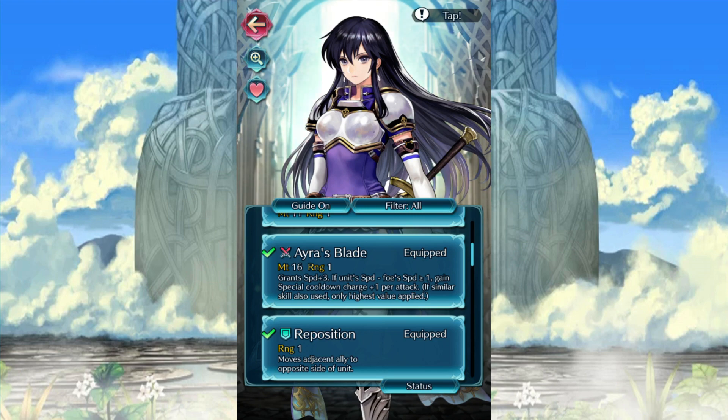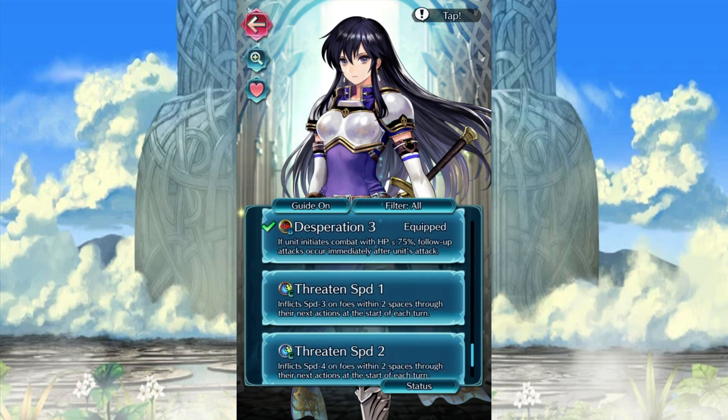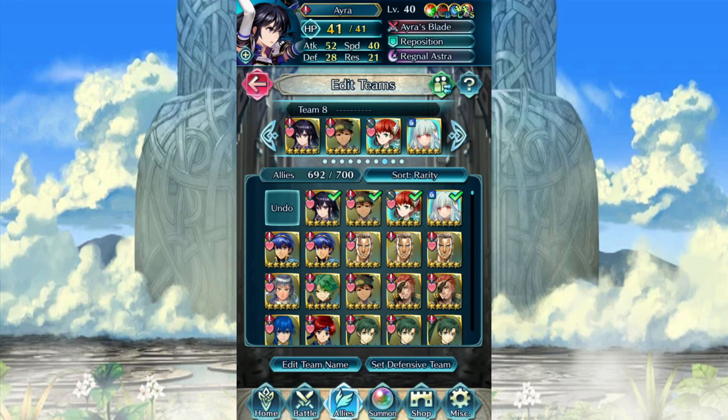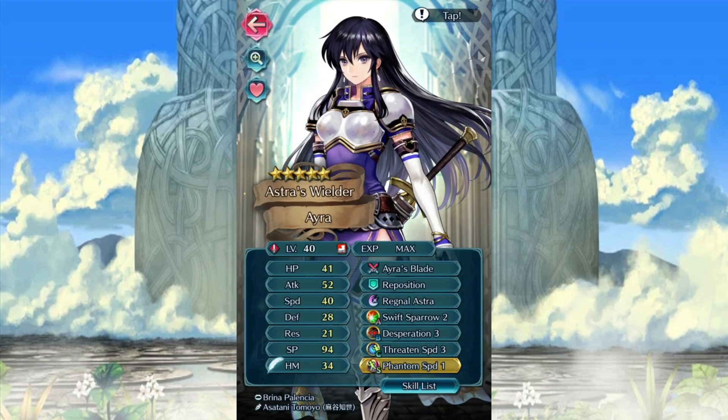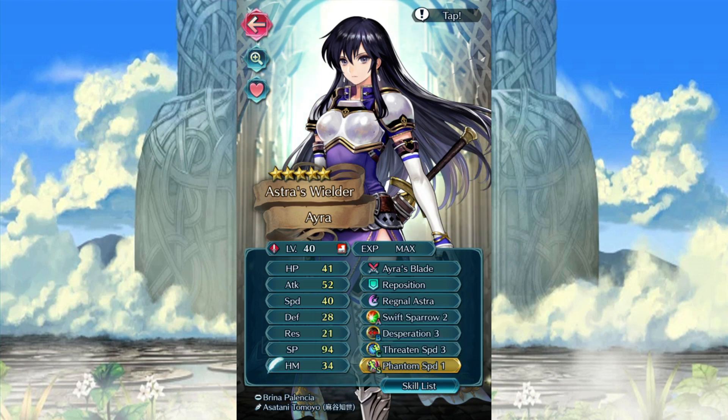We'll talk about that real quick. You really don't need to worry about it. Swift Sparrow's a great choice for her, Desperation 3 is also very good. I went with Threatened Speed, but I'm probably going to go with Threatened Defense because I do have Phantom Speed up there. Phantom Speed should work because it says when any skill compares this unit's speed to another unit's, the speed stat will be counted as plus five, and that can be upgraded even further. So that should work with her weapon, which technically checks the character's speed against her own to give her the Heavy Blade kind of ability. Just so we're clear, Regnal Astra has a two-charge limit, so with her blade weapon she's going to be triggering that every fight.